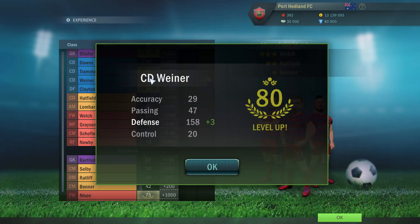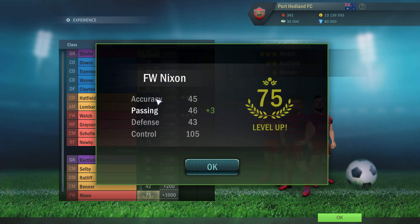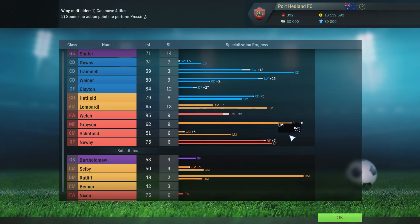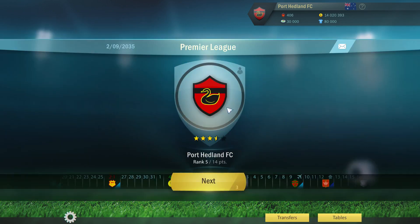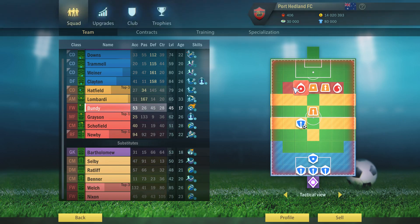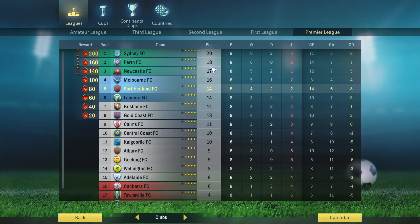Trammell gets better defence. Viner's defence, Clayton's passing. Two defence for Sheffer as well. Nixon gets passing and Bundy gets accuracy. Take a look at Bundy — level 45, pretty sure he is still pretty darn young. Bundy is 17, a level 45, 17-year-old — we want him on the pitch. He's going to replace Welch and move out there. Next match — moved up the rankings back to 5th, not too far out of the green zone.